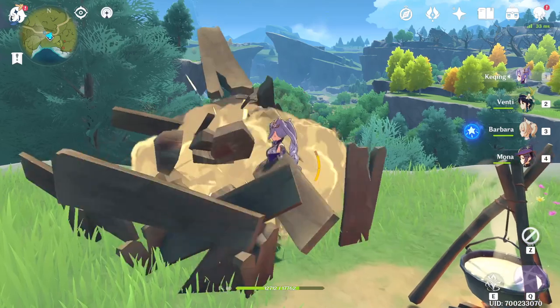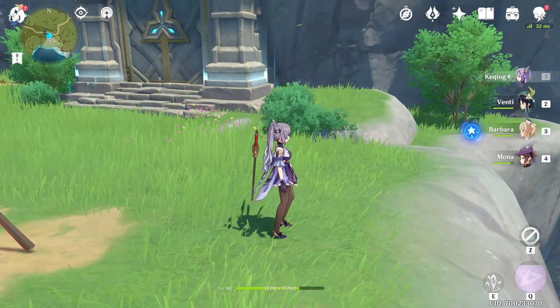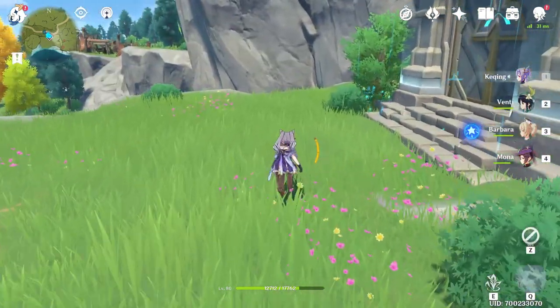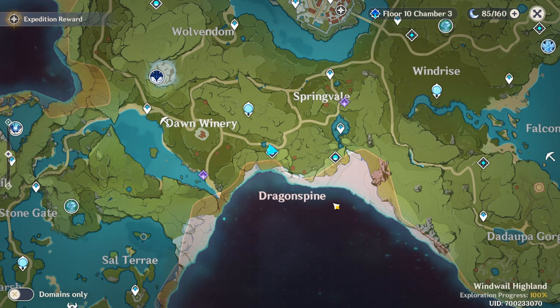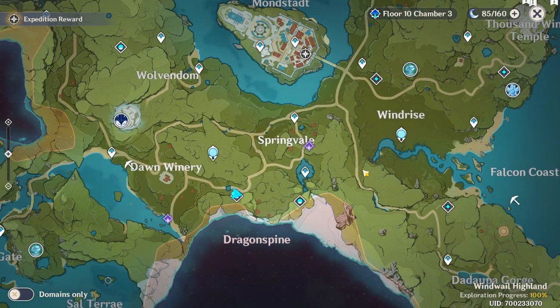There is one really nice thing about condensed resin though, and that is if for some reason you don't have time to play and use your resin, you can store up to three of these. They each need 40 resin, so you can take 120 resin out of your pool, craft three, and just use them whenever. Since you can only hold three, you can only take three into a new world level, which would have been a cool little strat.